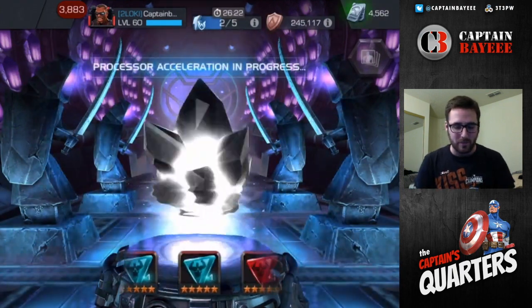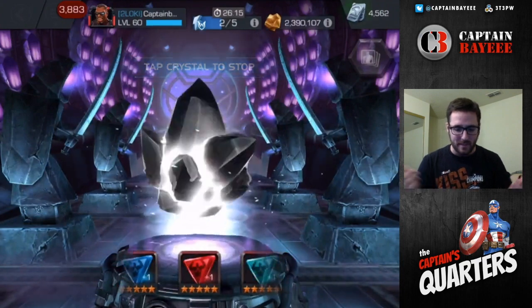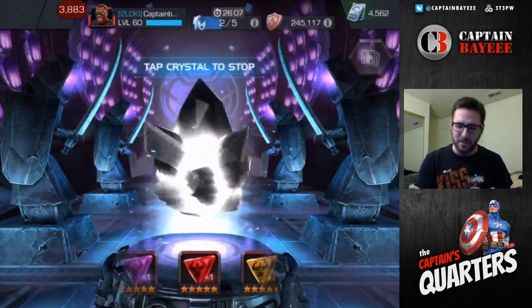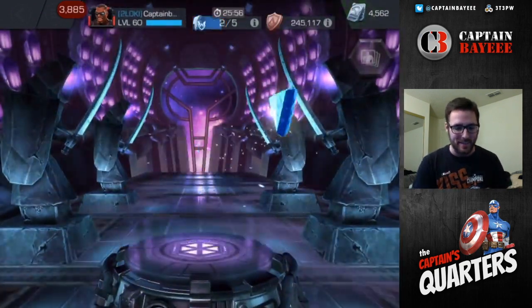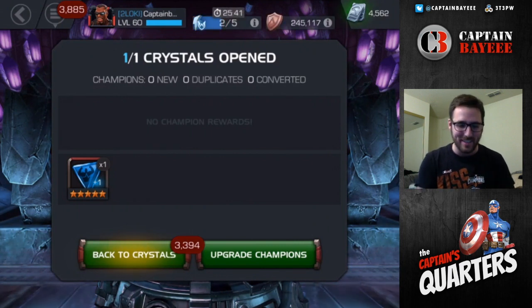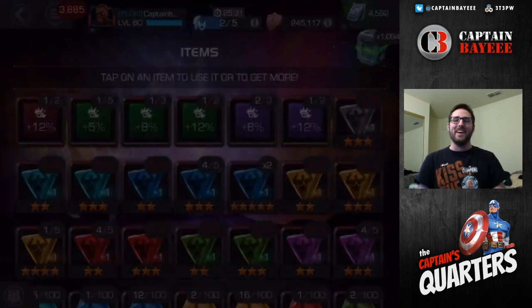So here we go — we got it spinning. I don't really have a preference; any 5-star gem is probably going to help me progress. Maybe what I get will determine who I go for in the future, kind of like how I got the skill one that helped me get Ghost Rider. And we got another tech one! That's pretty awesome — I'm not going to be mad about that. I could even use it on Iron Man... not really. We got another tech one and I know some people are going to be pretty mad at me for pulling a second one. You can see right there I've got two of them now — that's pretty sweet.